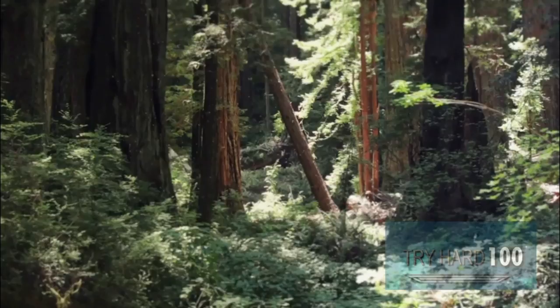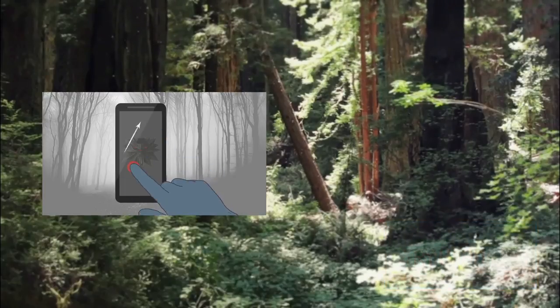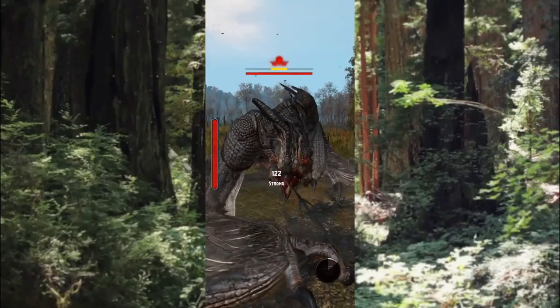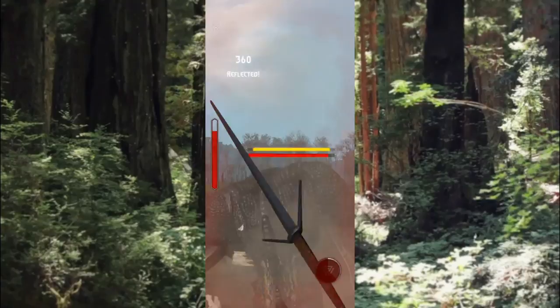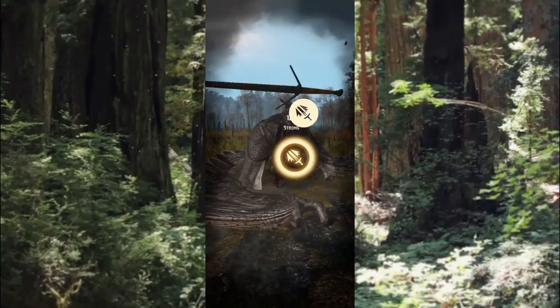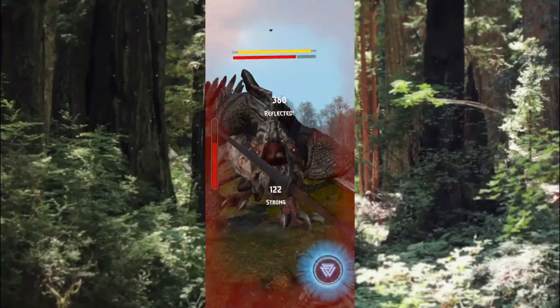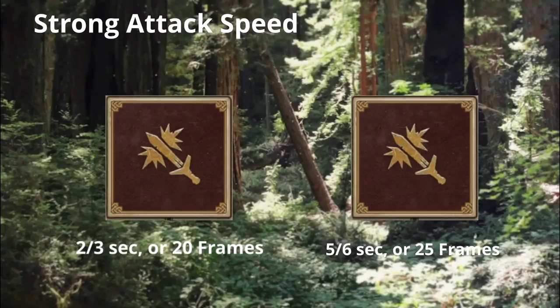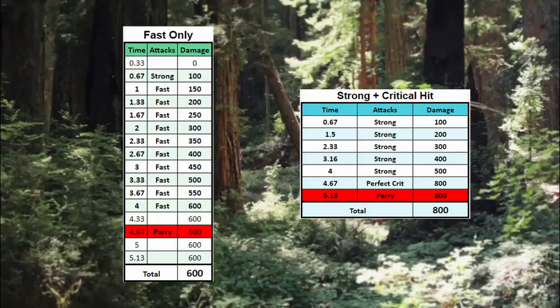There is an alternative way to produce strong attacks, but it requires a little more effort. If you swipe back and forth, similar to how you probably produce fast attacks, but slow enough that the attacks register as strong, you can actually significantly reduce the time between your strong attacks. This takes some practice, but once you get the rhythm down, it can be much more efficient and can also help you predict enemy swings. The absolute minimum time I've been able to measure between strong attacks is about 20 frames, or about two-thirds of a second, but more often my swings are closer to about 24 to 25 frames, or about five-sixths of a second, so I will use that number for my damage simulations.